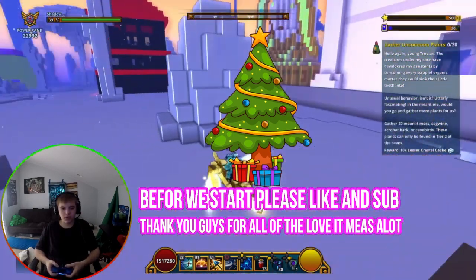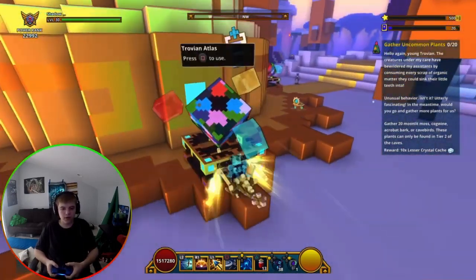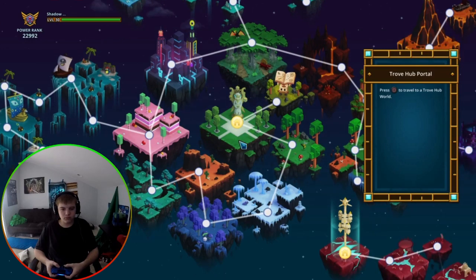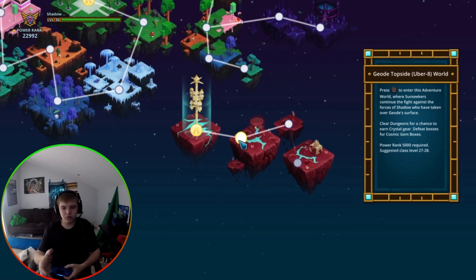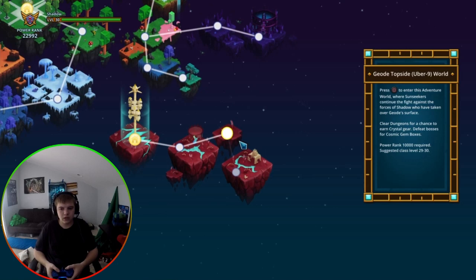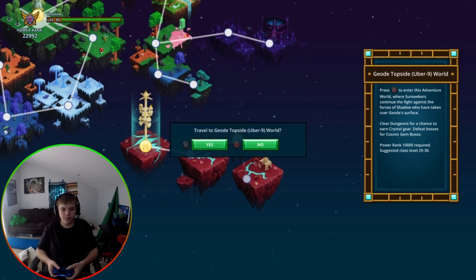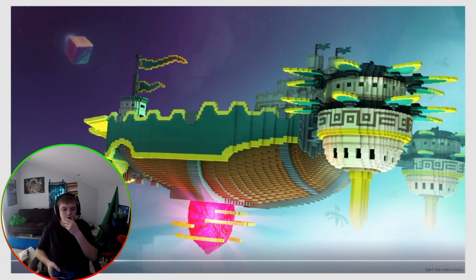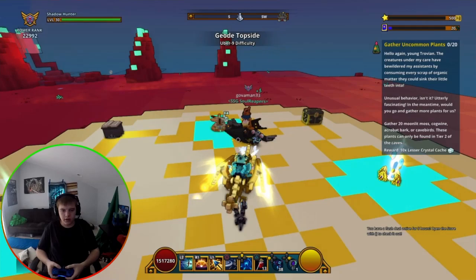All you want to do is go over here to the little earths, wait for this to load, then you want to go to the top — these over here — and it doesn't matter what uber you go to. You can go to any uber you want, all you gotta do is click onto it.